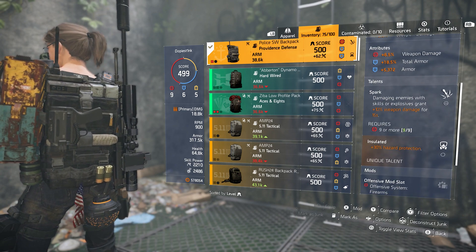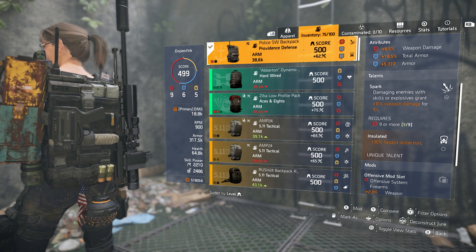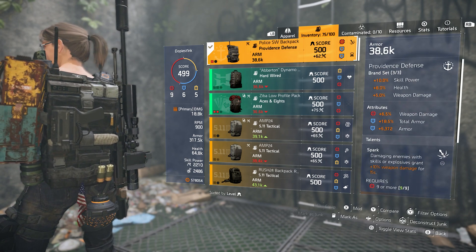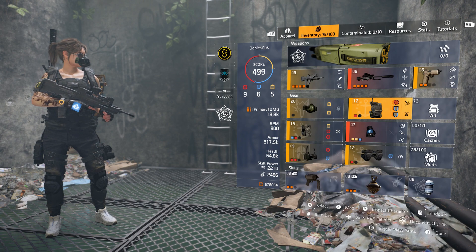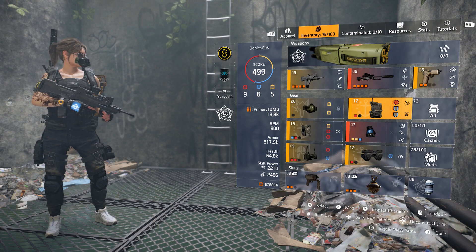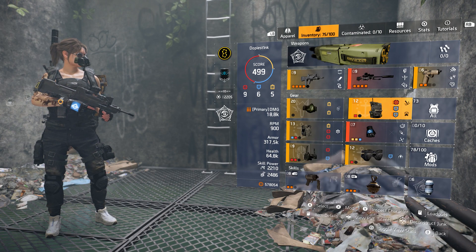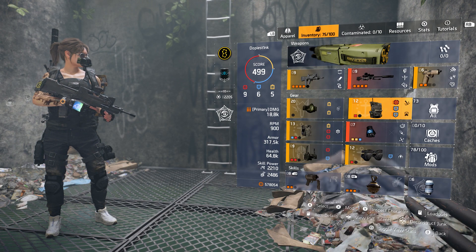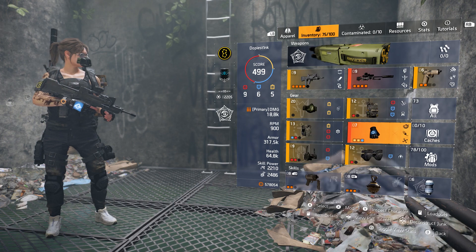I have Spark on the backpack — if you don't know, it's new with Title Update 6. It says: damaging enemies with skills or explosives grants 10% weapon damage for 15 seconds. I also have Insulated, and one red AR damage mod. The one change I would make: there's the 48H Providence backpack that comes with a yellow mod slot — ideally I'd like that version so I could get more skill power while still keeping the Providence bonus. Then on the mask, I could swap skill haste for a red, still unlock Spark, and end up with more skill power and heal for the Chem Launcher.